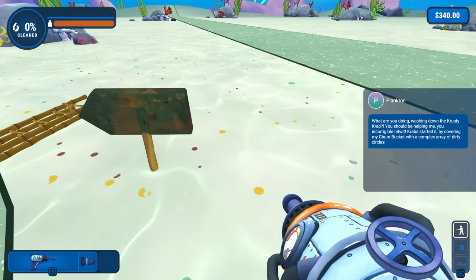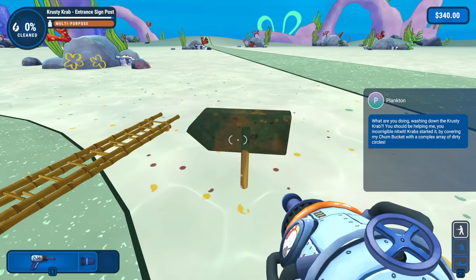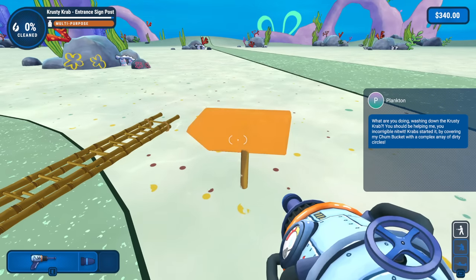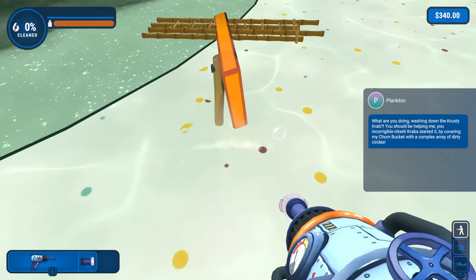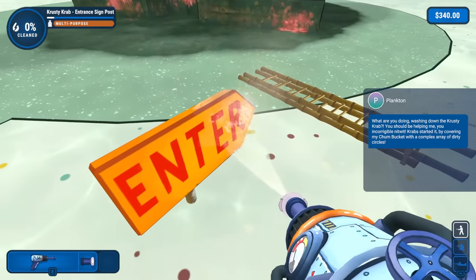'What are you doing washing down the Krusty Krab? You should be helping me. Incorrigible nitwit.' 'Krab started it by covering up my Chum Bucket with a complex array of dirty circles.' All right, if you say so, we'll help you both out — don't worry. Let's start with this sign. Since it is going to take us a long time, I will try my best to be as efficient with everything as we can.